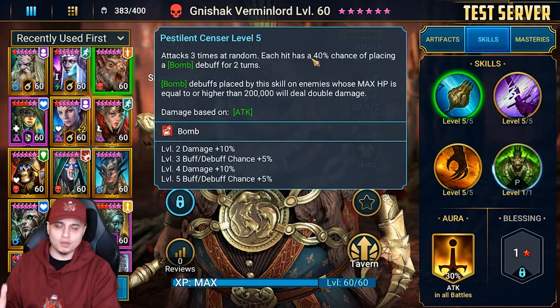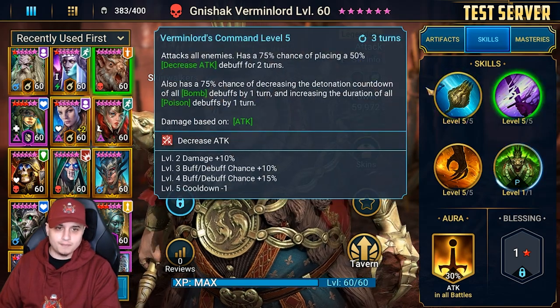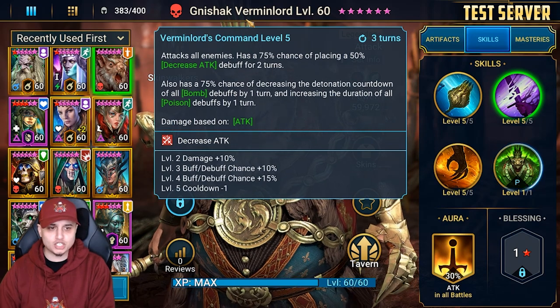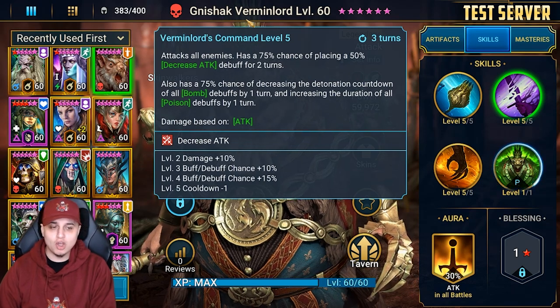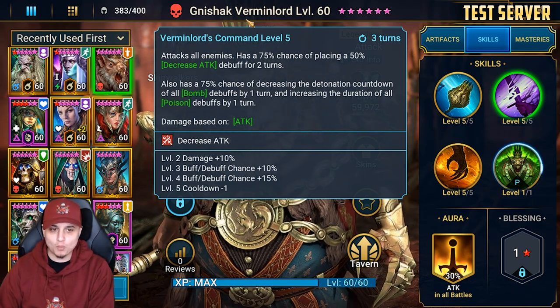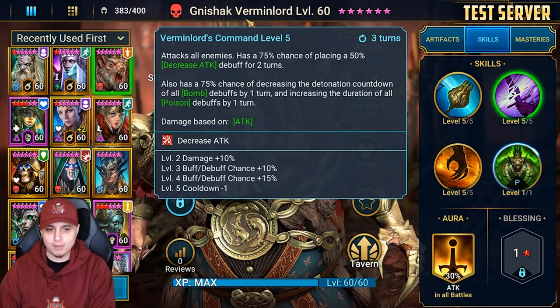On the A2, Vermin Lord's Command has an AoE with a 100% chance of placing a 50% decreased attack debuff for two turns. It also has a 100% chance of decreasing the detonation countdown of all bomb debuffs by one turn, and increasing the duration of all poison debuffs by one turn.